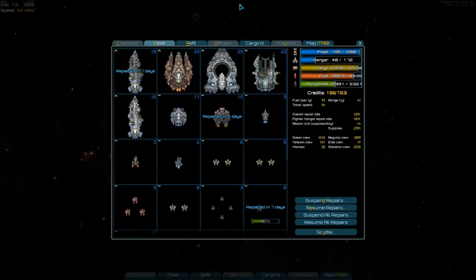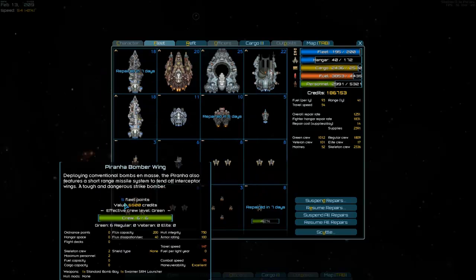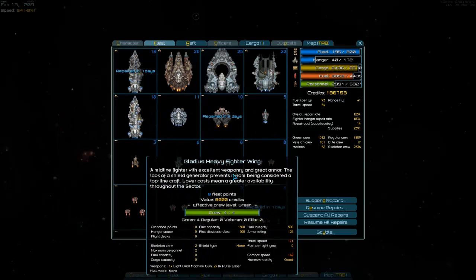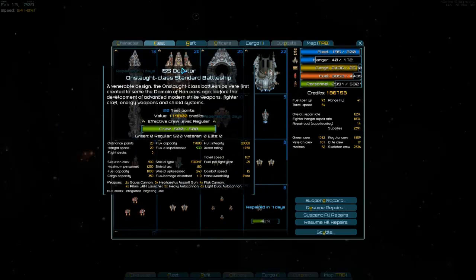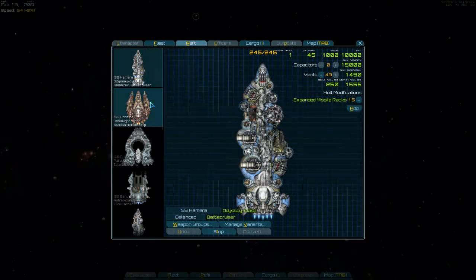Then this is kind of the crown jewel here. I pretty much went against both factions, the Tritachyon and the Hegemony, because I found that it was getting too easy. At one point I had even more insane ships — like three of these battlecruisers and a ton of really good fighters. Oh, I've got another cruiser down here I forgot about. Onslaught-class battleship. It has a ridiculous amount of firepower. Let's take a look real quick and I'll show you.